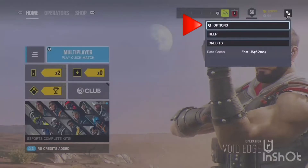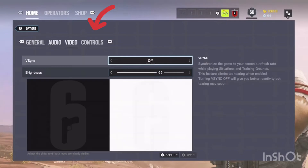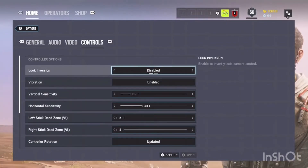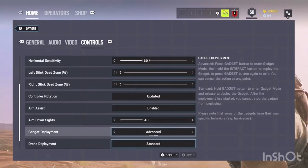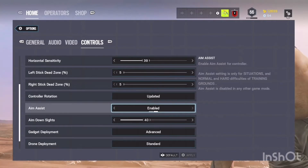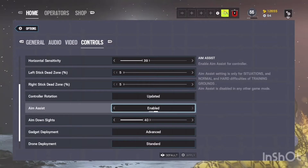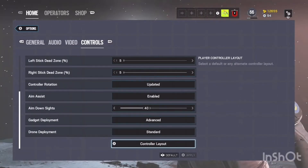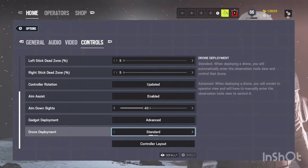You're going to hit those options and hit A, then come over to your controls right here and scroll down to where it says aimbot. It's going to be disabled by default, so what you do is enable that.